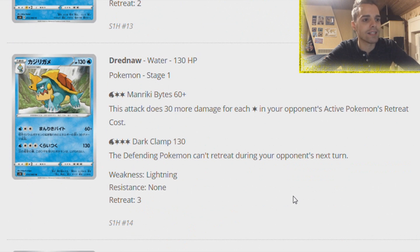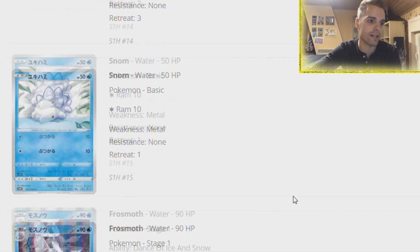Dracovish - this attack dishes out 30 damage more for each Colorless energy in your opponent's active Pokemon's retreat cost. And then 130 damage - the opponent cannot retreat during their next turn.